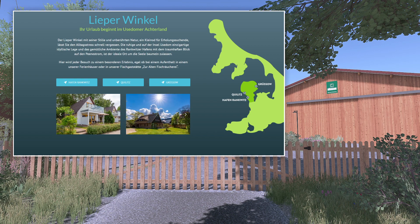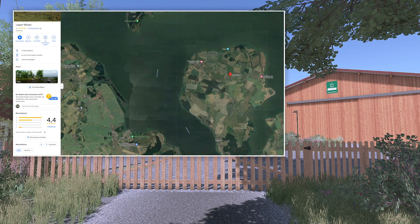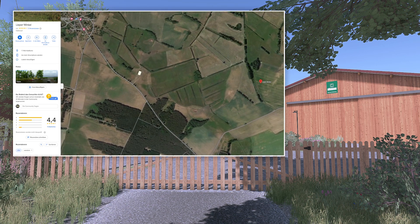Wir können uns das Ganze auch nochmal auf der Karte angucken. Der Lieberwinkel, dieser Zipfel da als Satellitenbild. Wie genau das jetzt eins zu eins nachgebildet und nachgebaut ist, gucken wir uns gleich nochmal an. Ich glaube, es ist eher eine Inspiration aus dieser Landschaft, aus dieser Gegend, und dementsprechend eher nachgebildet und ein bisschen mit der Fantasie aufgewertet.